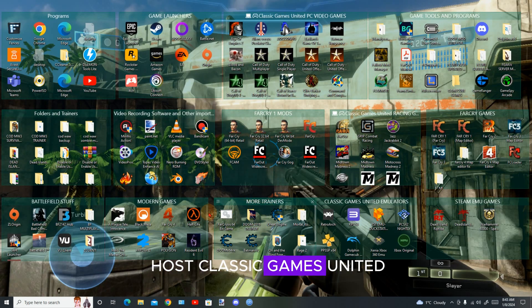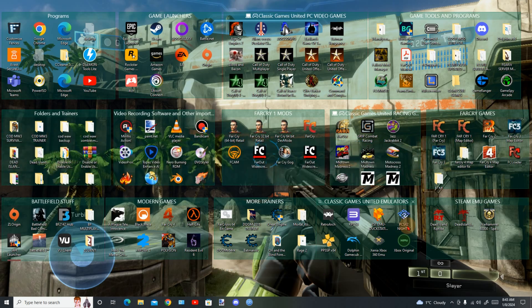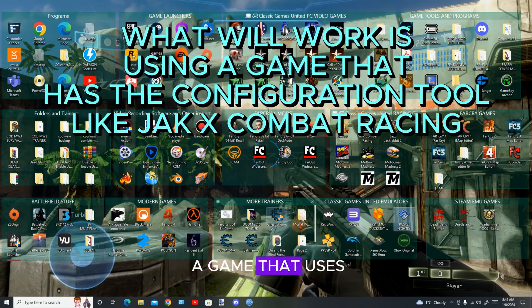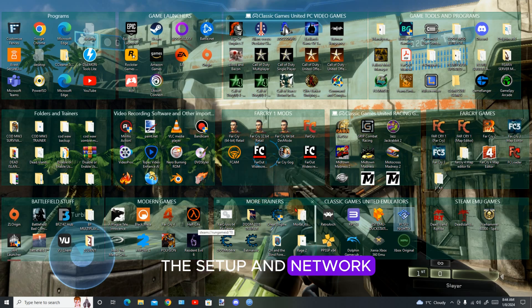Welcome guys, this is your host Classic Games United back with another tutorial. Today I'm going to show you how to set up a PS2 network on the PCSX2 emulator. This is not easy — downloading a network configuration ISO image probably wouldn't work. What will really work is if you have a game that uses the network configuration tool. We'll use Jak X Combat Racing today to set up the network configuration tool for all other PS2 games.